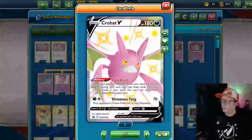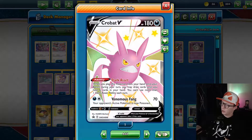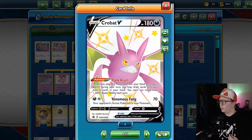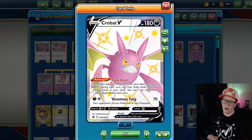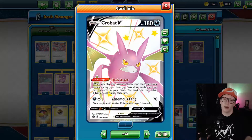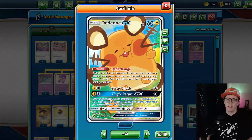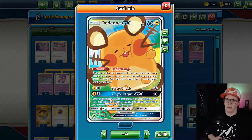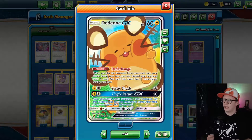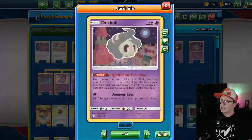We play one copy of Crobat V. This is draw support with Dark Asset — when you play this Pokémon from your hand to your bench, you can draw cards until you have six. It's a good way to build up your hand if you're low and possibly get more energy or useful cards. We play two copies of Dedenne — this is draw support completely. If you have a dud hand and a Dedenne, you play it to your bench — you can only use it once during your turn — but you can discard all cards in your hand and draw six cards to reset your hand.